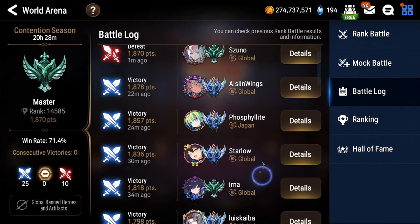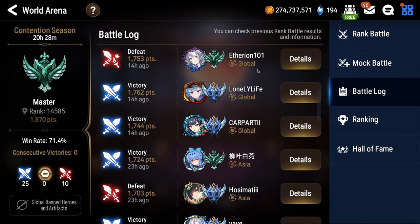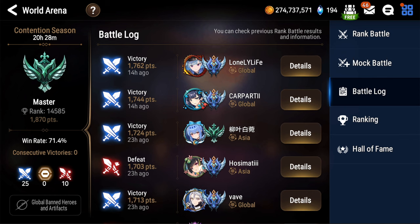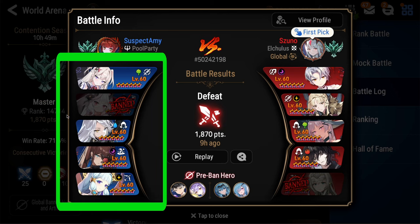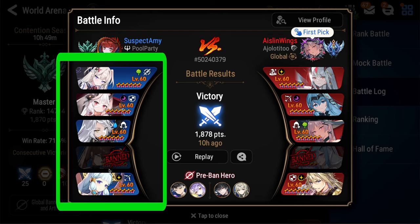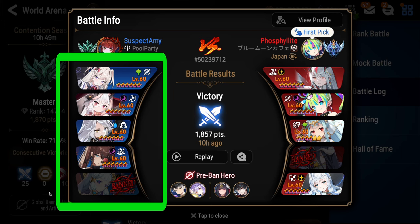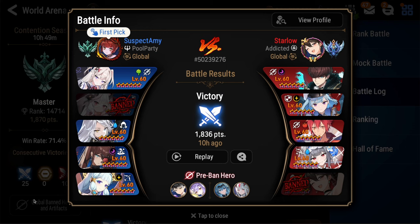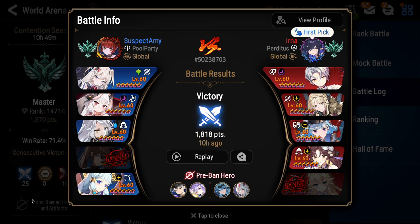Even though I'm still in Masters, most of my games have been against challenger level opponents, so maybe I can give some new players a draft strategy that may get them through the lower ranks. This likely won't work at higher ranks, so your mileage may vary. The reason this draft might work well with new players is because I pick the same 5 heroes every battle, whether I'm first pick or second pick. I actually don't really care what my opponent picks, because my draft style kind of throws them off guard. I call it the cleave fake-out.